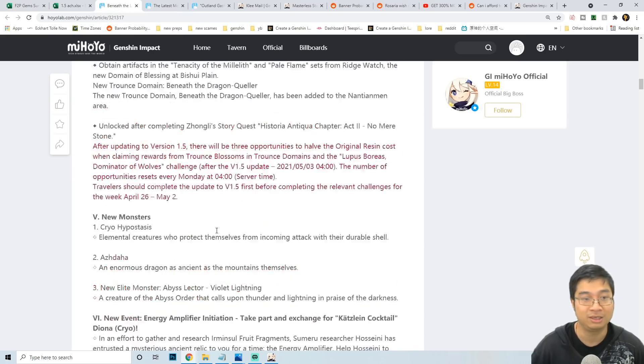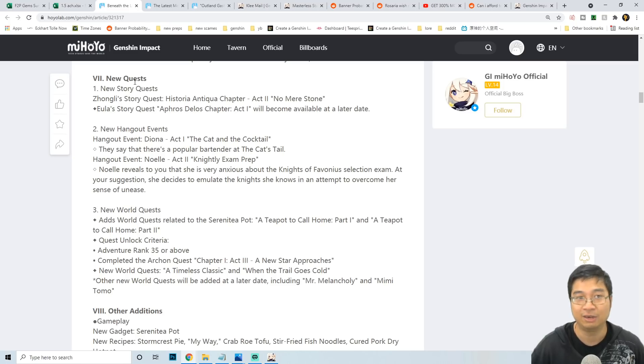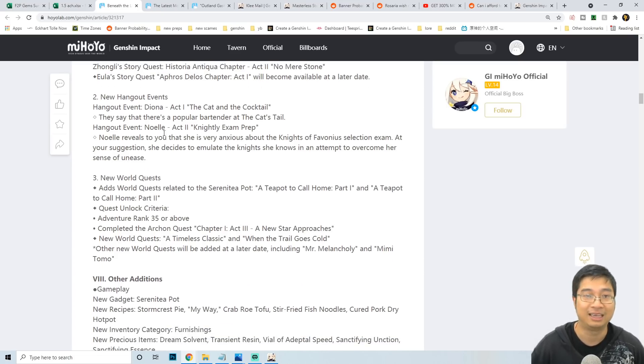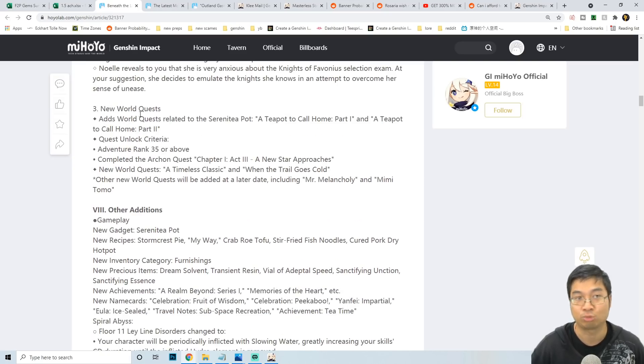Looking at the patch notes, we can see a number of quests added to the game. There's a new quest with Zonely and also Eula. We'll be focusing on the Zonely story quest, which gives 60 promo gems, and that's 120 promo gems from the hangout event with Diona and also Noelle.